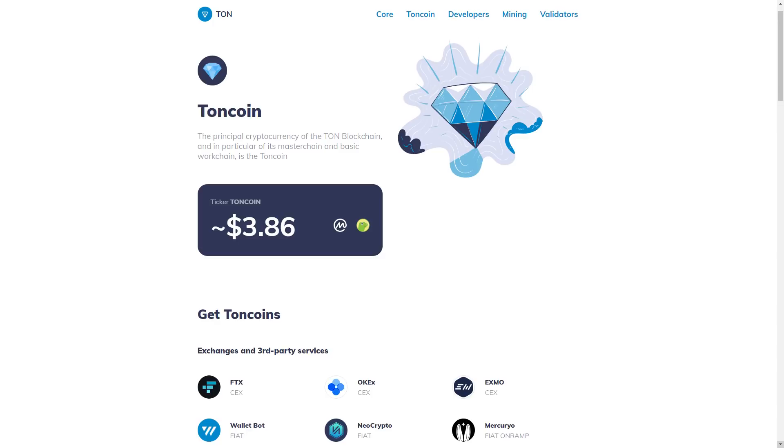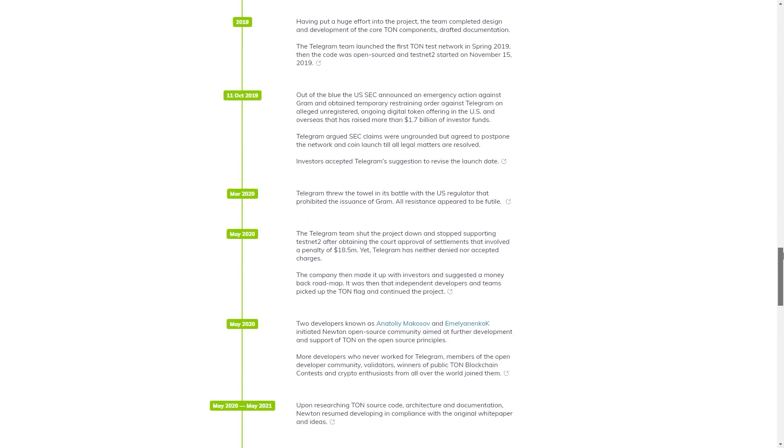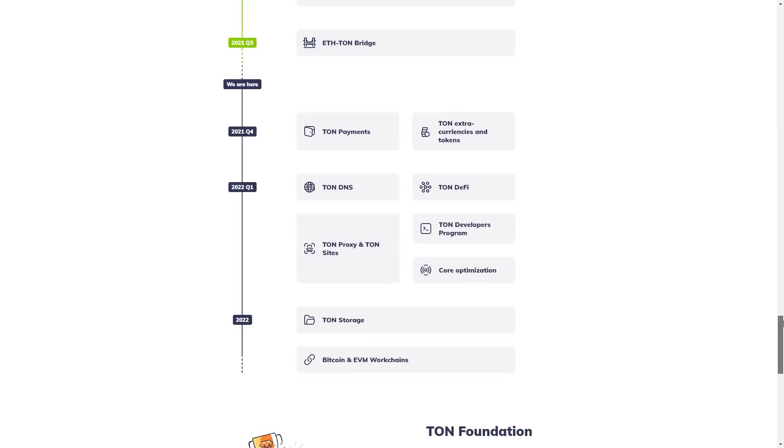Why would we do such a thing? Well, it's quite easy with our LHR graphic cards. We can actually mine Toncoin and earn more than mining Ethereum. TON was originally made by the Telegram team, but then the US Securities and Exchange Commission got really angry at them for apparently no reason and came after them.